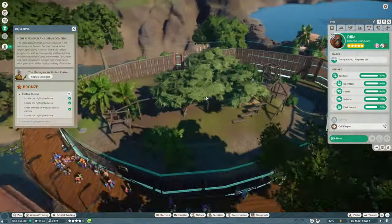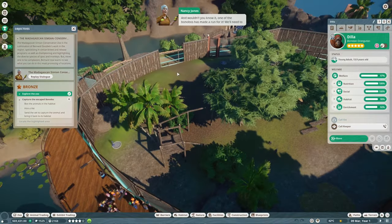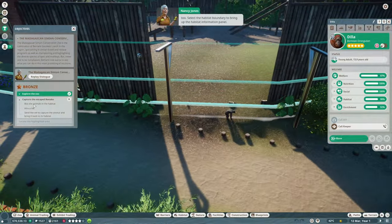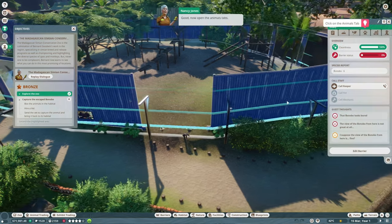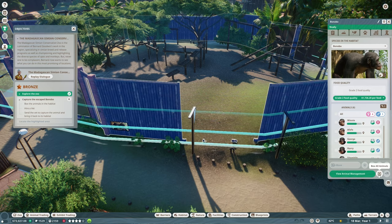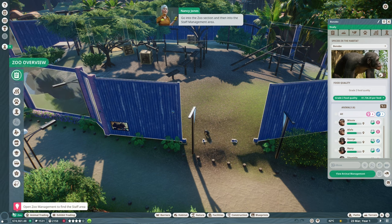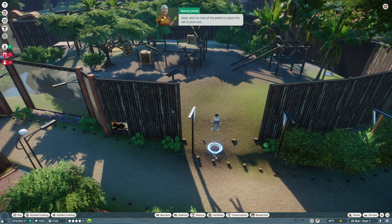Oh dear, it looks like we've arrived just in time - one of the habitat's barriers has collapsed, and one of the bonobos has made a run for it. We need to catch them, but first we should box up the other bonobos to stop them escaping too. Open the animals tab and click 'box all animals'. We'll also need to hire a vet to recapture the escaped bonobo since our last one left. Go into the zoo section and then into the staff management area and hire a vet.